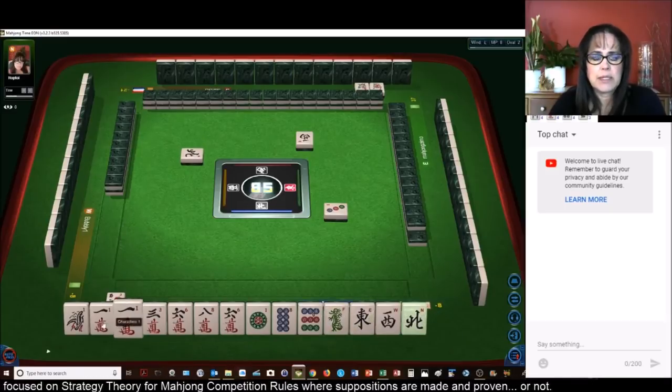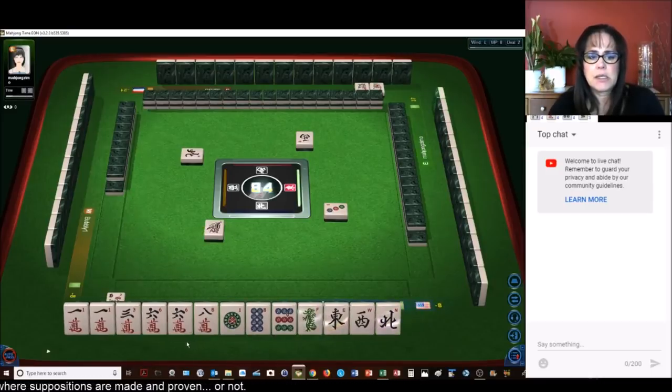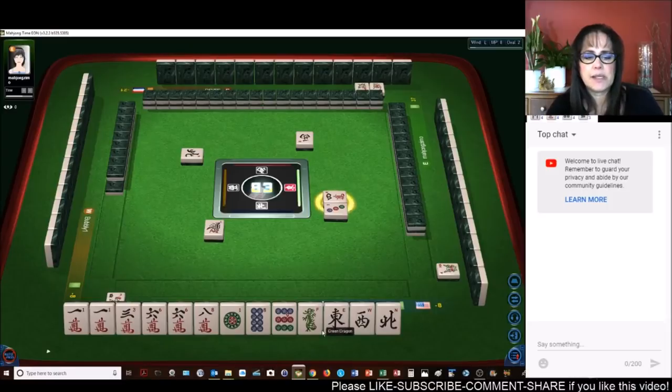North wind — there's one out there. Let's get rid of the one and go for half flush. One bam: one, three. Three, six, three, six. One, four, seven. Two, five, eight. I was thinking we could do knitted straight or knitted lesser honors and knitted tiles with all these singles.